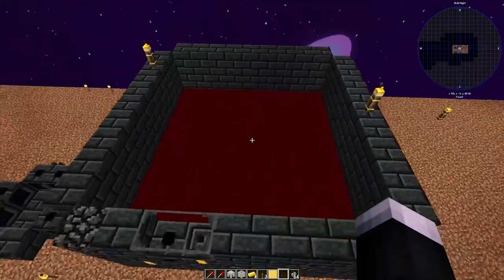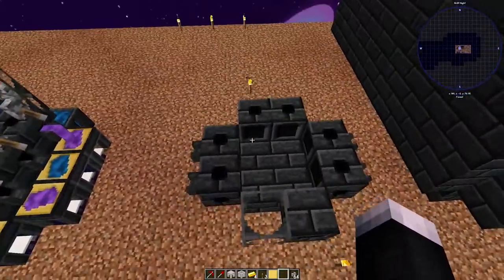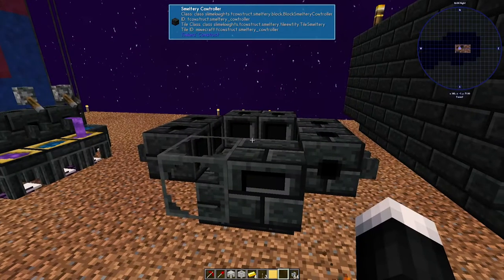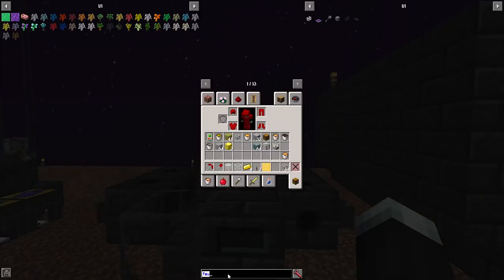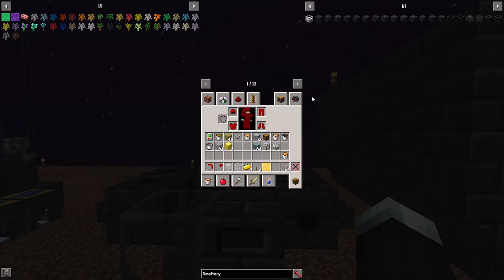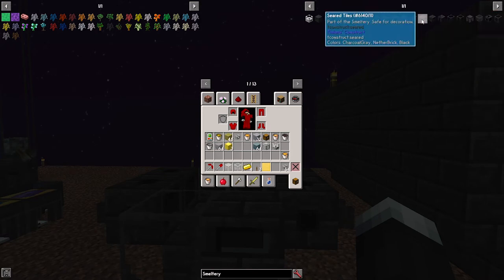The smallest size is two by two. Before I show you how to build, I'm going to show you every part, what each part does, and how to craft them. First, if you have JEI, you want to type in 'smeltery' — S-M-E-L-T-E-R-Y. This is going to show you everything to do with the smeltery except for the faucet, because the faucet is an outside thing, but you still need the faucet. Seared stone — from this group all the way to this group right here — it says 'part of the smeltery, safe for decoration.' That means it is used to build the smeltery — it's the structure, the bone of the smeltery.